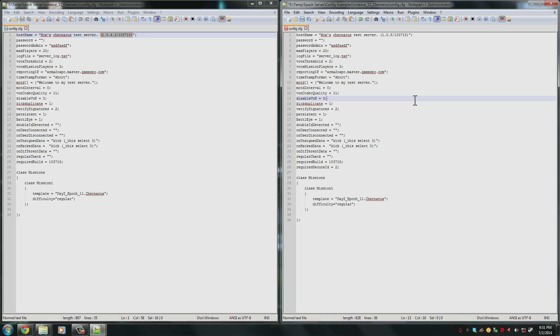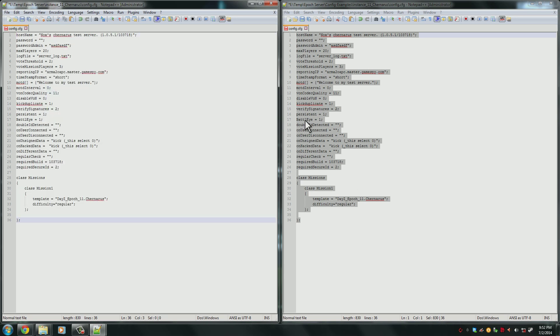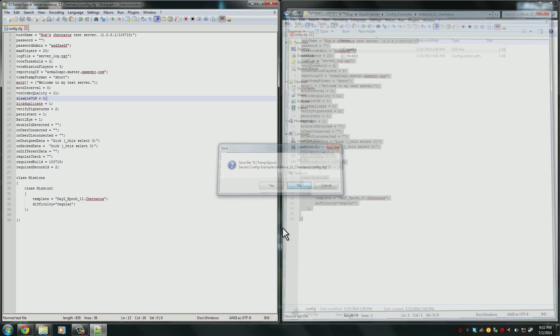For future updates there's nothing else you need to change in this. However, for the 1051 update the Epoch editors did this a little hastily — they forgot to change some files properly. This says 1051, but we need to change it to 105.1 because that's the update we're using. If you don't change that it's going to show up as 105 in DayZ Commander and some people may not be able to join because they're using the wrong version. Once all edits are moved into the main file, save it. You don't need to save the example file.